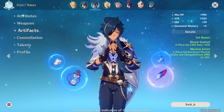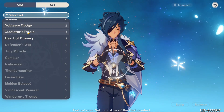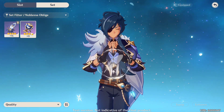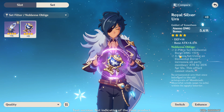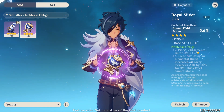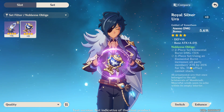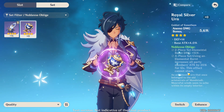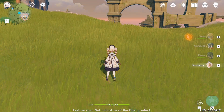There is one specific set bonus I want to hunt for on this character — let's check it out — the Noblesse Oblige set. You would need the four-piece set bonus: the two-piece bonus gives elemental burst damage +15%, and the four-piece bonus is that using your elemental burst increases all party members' attack by 20% for 12 seconds. This effect cannot stack.